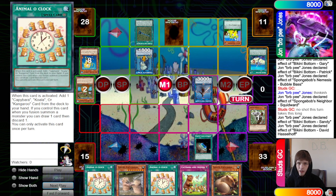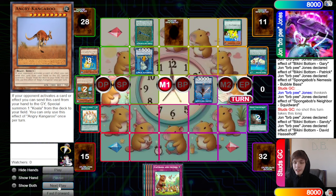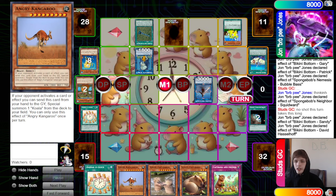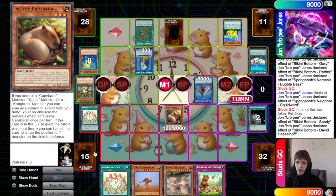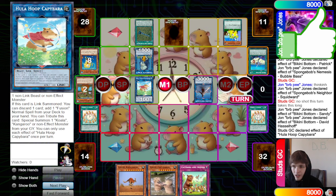We activate Terraforming to grab Animal O'Clock, then activate Animal O'Clock to search Angry Kangaroo. If the opponent wants to interrupt our plays, we just use Angry Kangaroo to summon a Koala from the deck. We Normal Summon Sleepy Capybara — this doesn't do anything here, it just makes the Link One. If they try to stop this we just use Angry Kangaroo and keep going anyway.